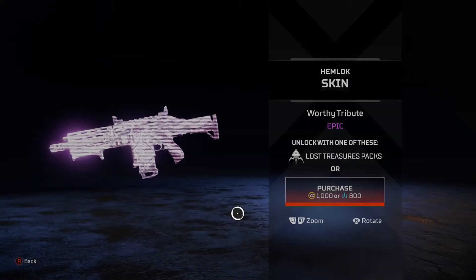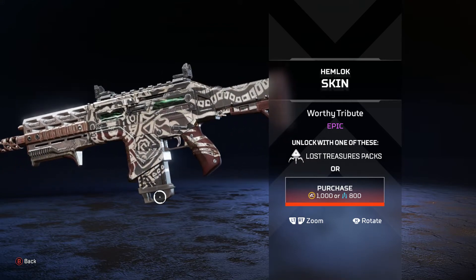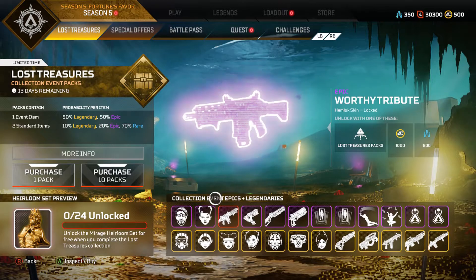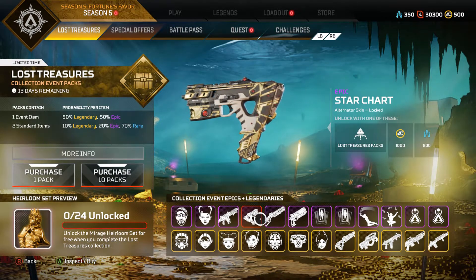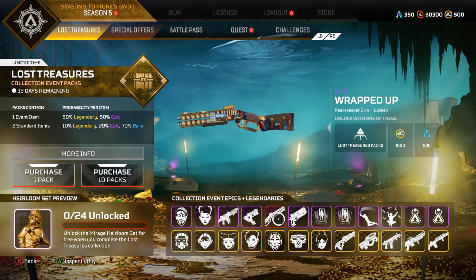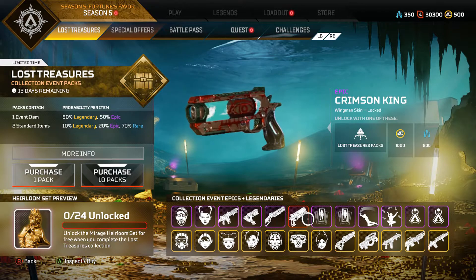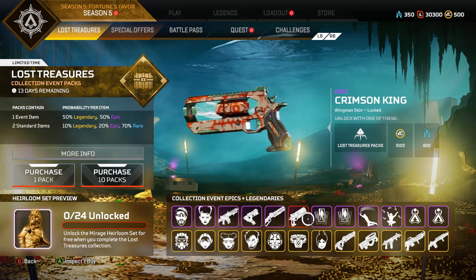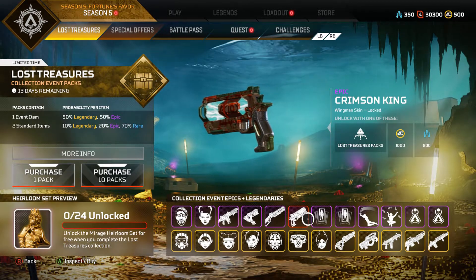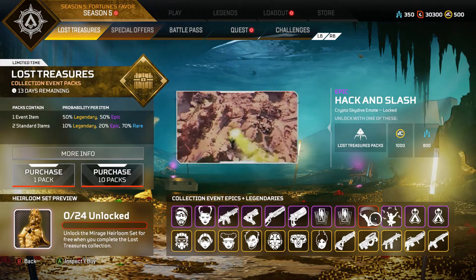Everything else is new weapon skin cosmetics. You got the Hemlock — I love the Hemlock, it's my go-to gun — and this one actually looks nice. Then you got an alternate skin, another one that looks cool. Then the Peacekeeper skin, that doesn't look bad. Then the Crimson King Wingman skin — it has red on it, I like it. I think that's an eye on it.